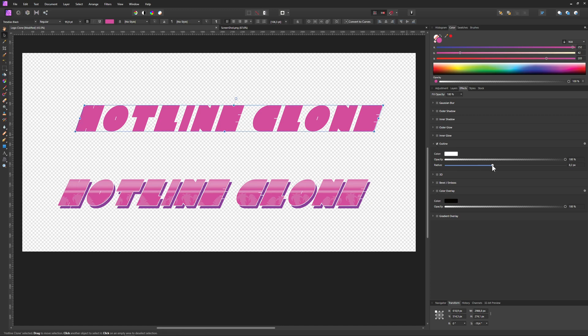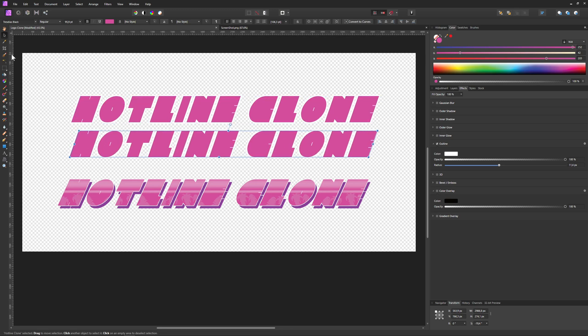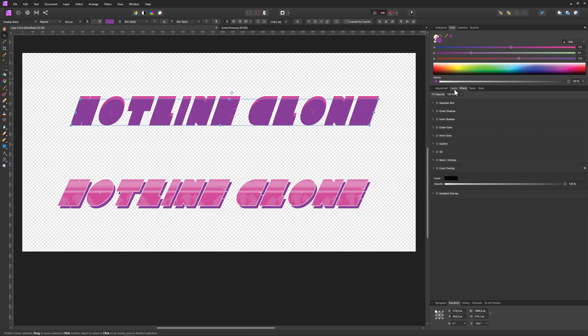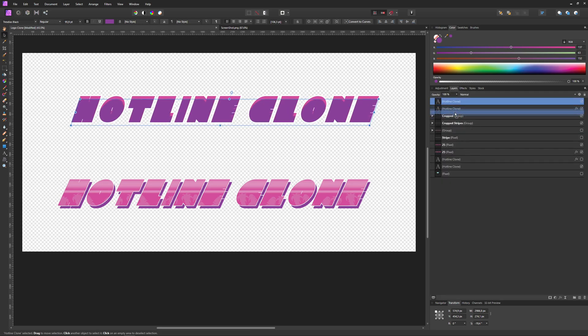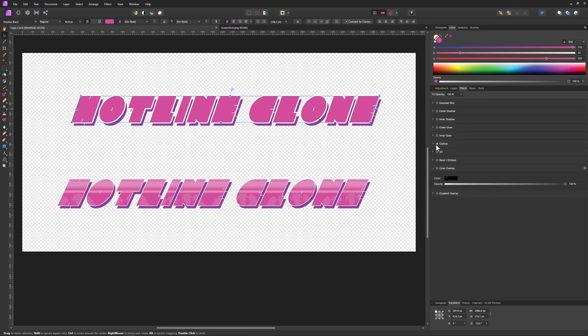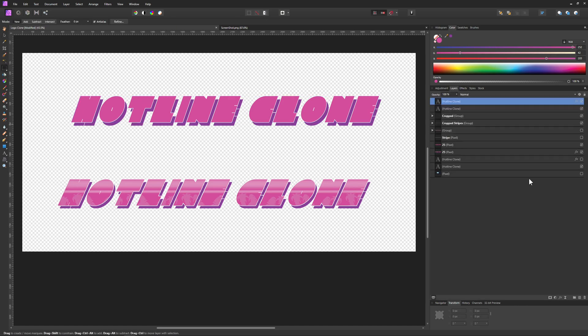We can't see the outline here because we have a transparent layer, but that's not an issue. Then we copy-paste the text and give it a different color - let's go for a violet one - kill the outline on that copy and put it below. This gives us a nice shadow effect, and now you can see the outline a little better. We can reduce the outline strength a bit to make it more subtle. The next thing is to create a new layer.